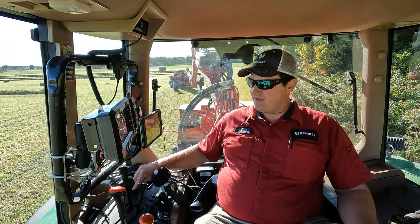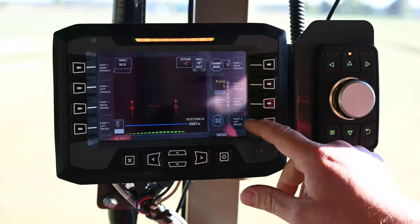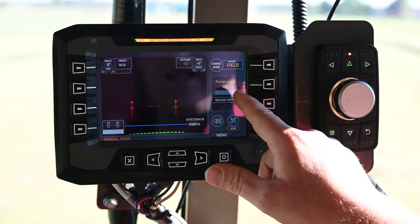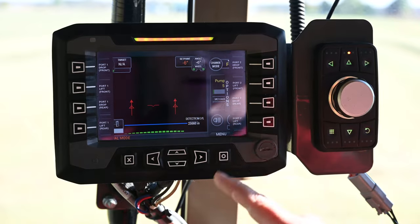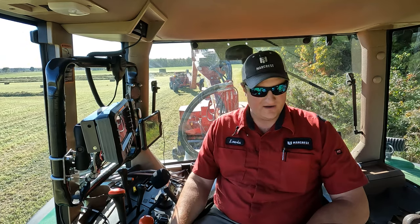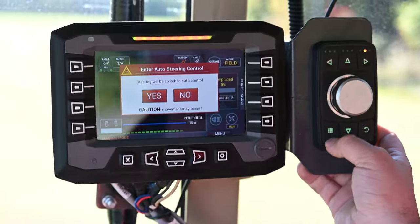We're going to bail some hay, so I'll go ahead and turn the PTOs on for the baler. The PTOs are on — I'll give myself a bit of RPMs. The remotes for the rear balers are in these selections, so I press Options and that gives me the options for the remotes. I'll make sure both of those are down — that one's for my front baler and this one's for my rear baler. Both are down. I'll press Options again to close that menu. PTOs are set; now I'll bring tractor RPMs up to PTO RPM, which on this tractor is 1,000.